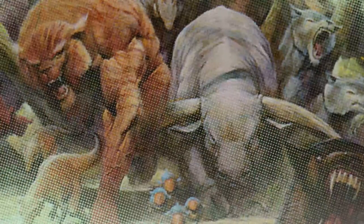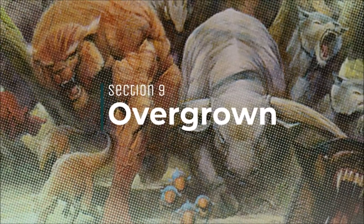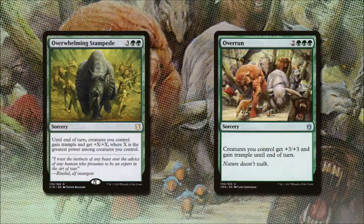Finally, let's force our damage through. Overwhelming Stampede costs 3 and 2 green — creatures we control gain trample and +X/+X until end of turn, where X is the greatest power among creatures we control. Overrun for 2 and 3 green gives creatures we control +3/+3 and trample until end of turn.